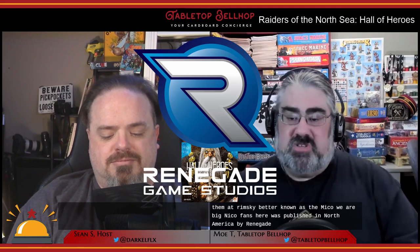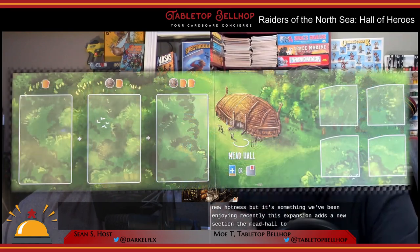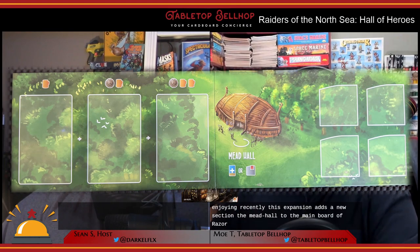We are big Miko fans here. It was published in North America by Renegade Game Studio in partnership with Garfield Games in 2018. So this isn't the new hotness, but it's something we've been enjoying recently. This expansion adds a new section, the Mead Hall, to the main board of Raiders of the North Sea, along with new actions on that board.